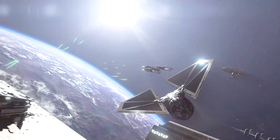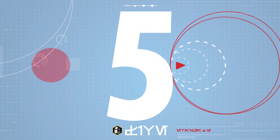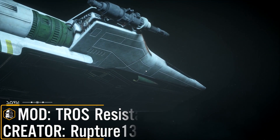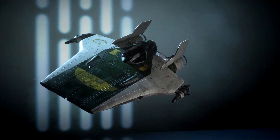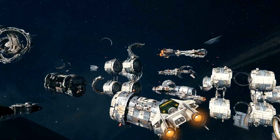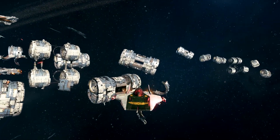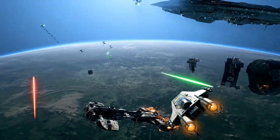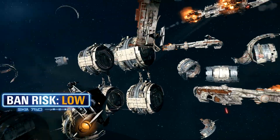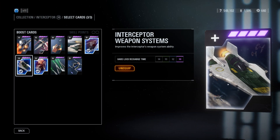The Top 5 countdown is now here. In 5th place this week I have another starfighter mod: the Rise of Skywalker Resistance A-Wing from Rupture13. This replaces the default skin of the Resistance A-Wing in-game to be the version seen in The Rise of Skywalker. A lot of the marketing included this version, and we even had a LEGO set labelled Snap's A-Wing. It looks pretty awesome and includes a custom UI portrait along with a custom star card image.